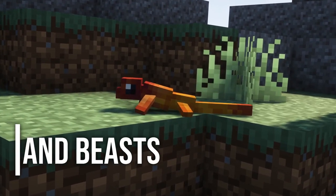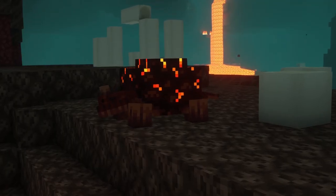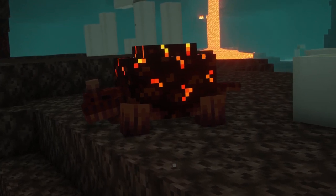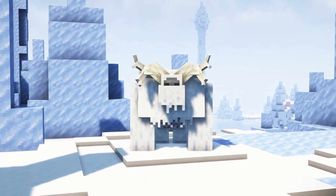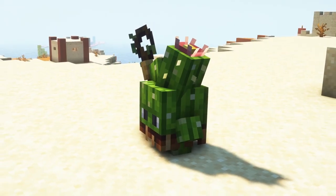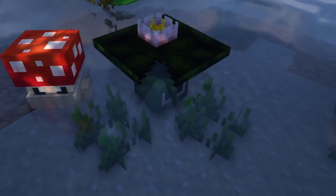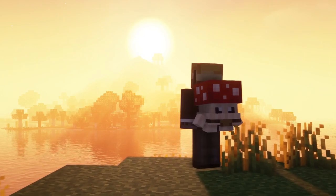Next we have the Creatures and Beasts mod. Creatures and Beasts is a fantasy creature mod which fills each biome with new mobs. There are new birds, lizards, mushroom creatures, yetis, and even an end whale you can find in the end dimension which you are able to tame and ride. What I really like about this mod is that it fits perfectly into vanilla Minecraft and that every mob has unique mechanics and designs.